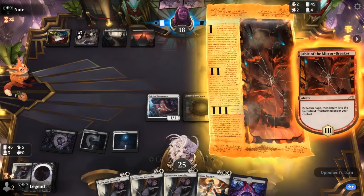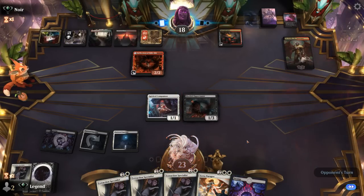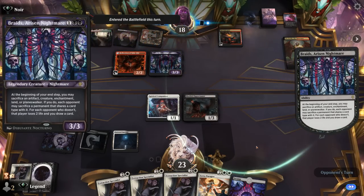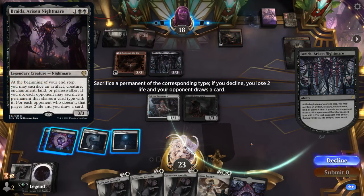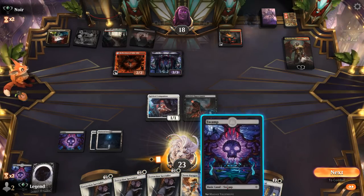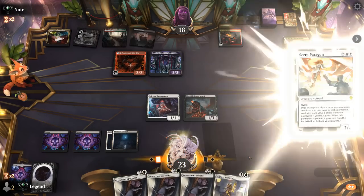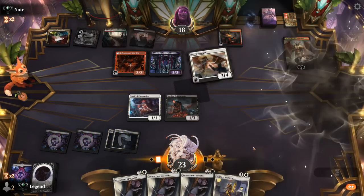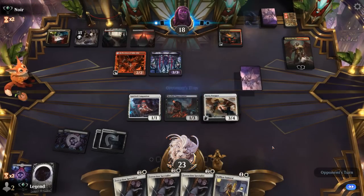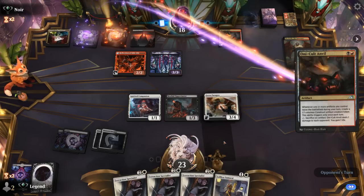We'll probably try to wait to play Paragon and get immediate value either with a fetch land or a cheaper two-drop. Happy to take some damage. Braids shows up — potentially going to force us to sacrifice stuff. The opponent goes for a land. I guess we can get immediate value from our Paragon now. We'll play Paragon since they don't have an immediate way of answering it. If they plus Onyxilis, I might just discard Samurai since we can easily bring it back with one of our Specialists.